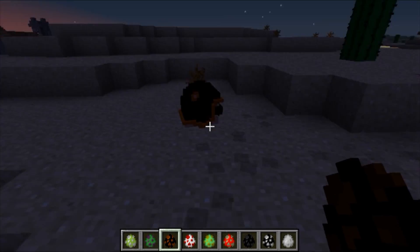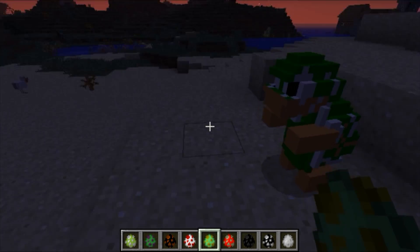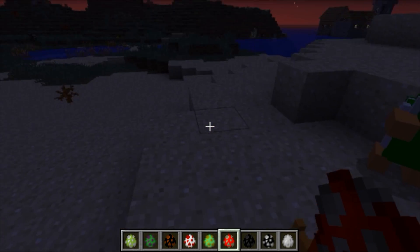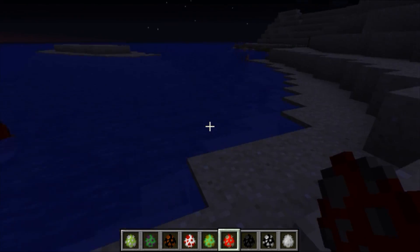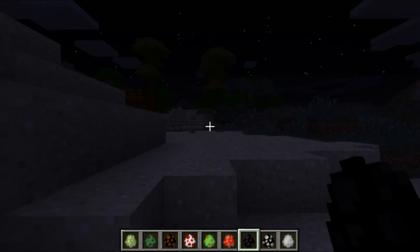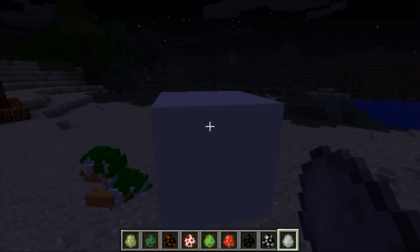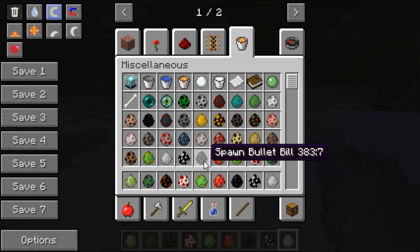Next up we have Toad — there's Mr. Toadstool. Then we've got the hammer bro — what are you going to do, throw hammers at me? Then we've got Cheep Cheep — I don't know if he'll last out of water, so let's throw him in the water and check that out. And then Bullet Bill — he's floating around like crazy, really cool. Mr. Bob-omb — you know what he does, not cool, get away! Then we've got the Boo — kind of like a little miniature Ghast but animated. That is really cool.